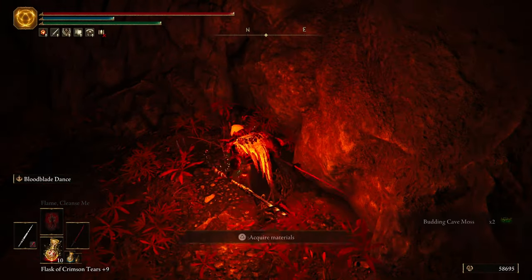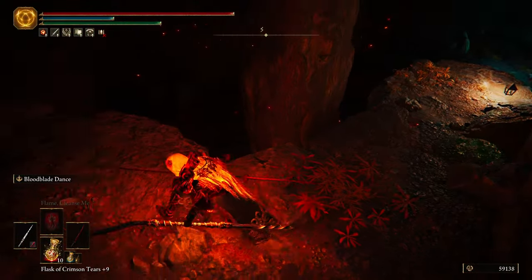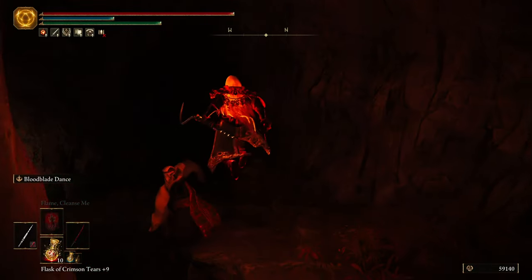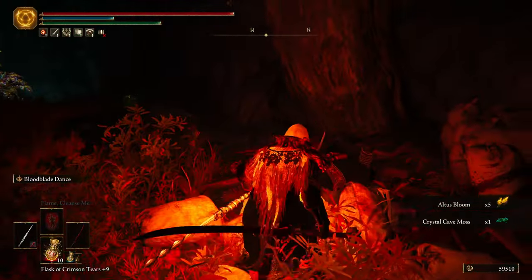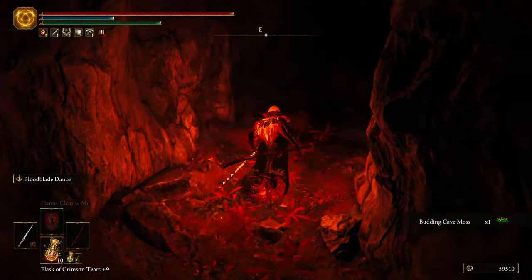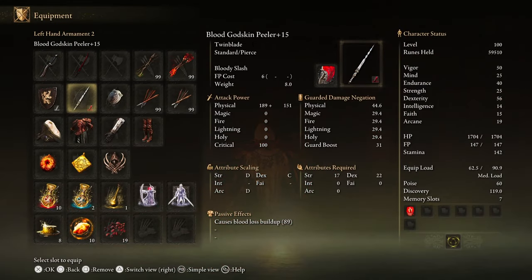I don't know - it kind of had the look of like, yeah, there's probably something else here. One thing we have not tried to do just yet is do a sneak attack with the pole blade. I intentionally wanted to make sure that I did that two-handed just so I could see what sort of damage we're talking about. And that was fine. That guy's like, hey man, I know I had a friend right here. You did - and your friend got wrecked. Some Altus blooms. And then we have more flowers over here. I also told you that I set up the Godskin Peeler to be blood, so it does have a fair amount of blood loss buildup - 89. That's pretty considerable.